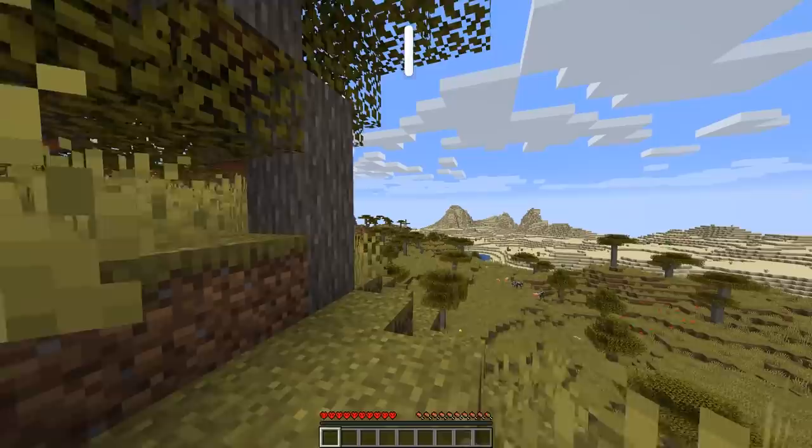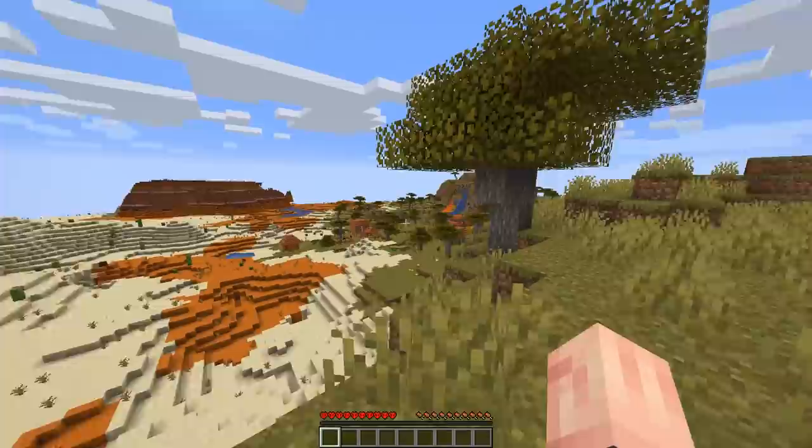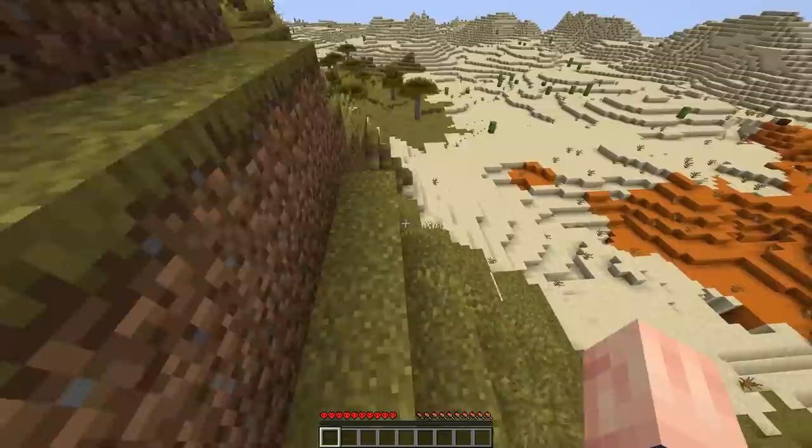Seems like a really interesting spawn. We have a whole huge large desert area over here. I wonder if there's any desert temples. I see a little tiny thing in the distance there, but I don't think it matters. And then we have the savannah biome here — two very fun biomes. Oh, we have a mesa biome and a village. This start might be a little easier than I thought.